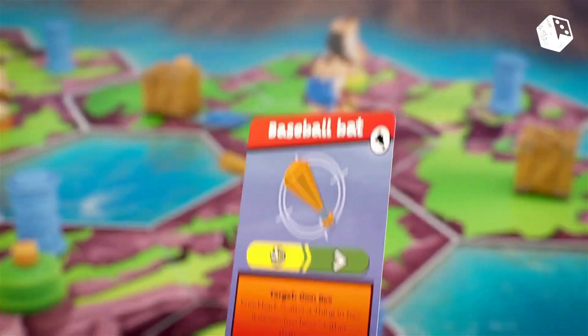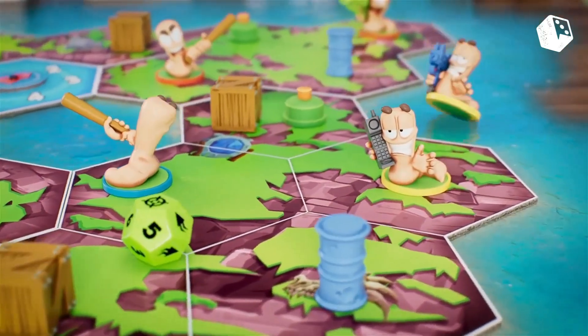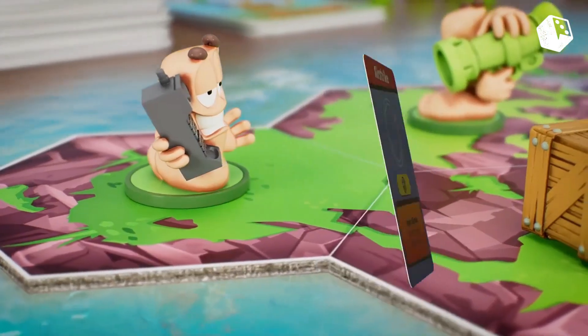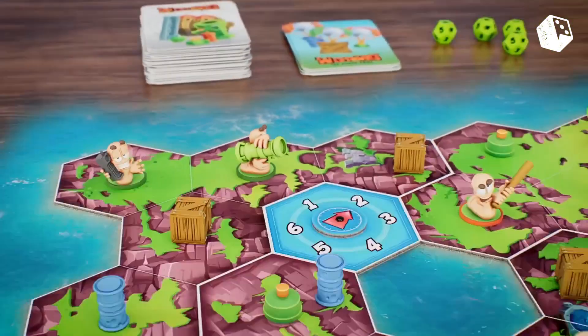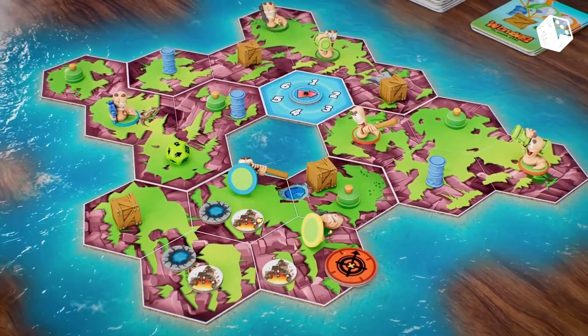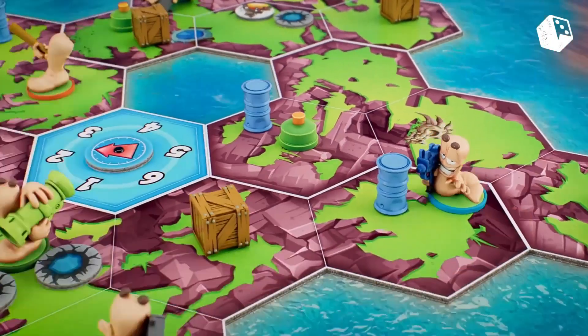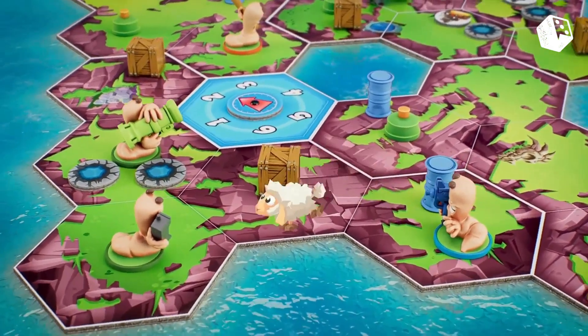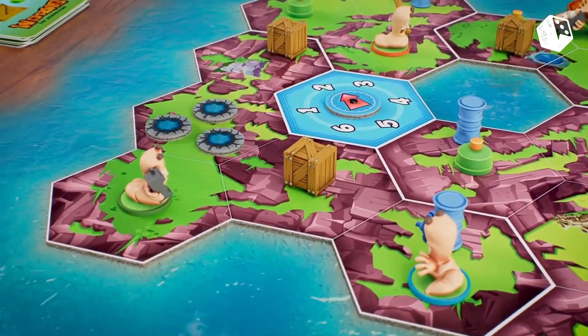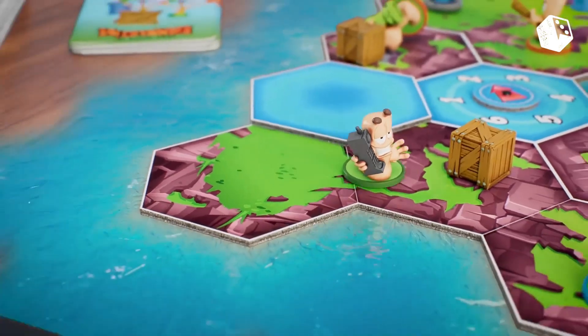Players take control of a party of four worms and face off against the other players. Players get a starting hand of cards consisting of an Uzi, bazooka, ninja rope, and curler. Then the starting weapon cards get shuffled and all players receive one more weapon. During setup you will be placing terrain tokens on the board, consisting of oil drums that can explode, supply tokens, and mines.